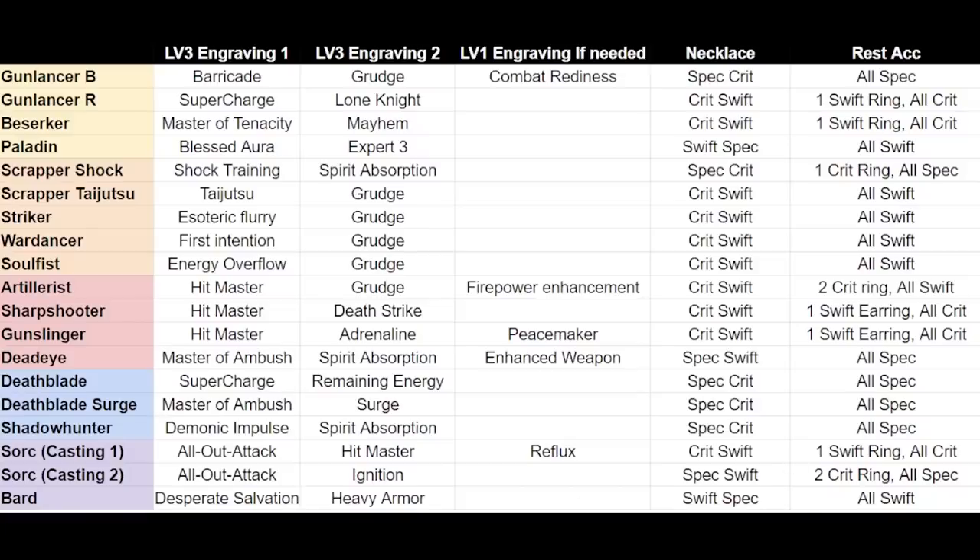I'll give you a personal recommendation of what I would do for all classes. You don't have to copy me, but it is a great starting point. The basic thought process is: if you have a high vitality factor, it's okay to have Grudge as your second engraving for big damage boosts. For classes that have a super efficient level 1 engraving, I recommend a 3-3-1 setup instead of just 3-3. Spirit Absorption is for classes that might have a hard time surviving in the early 3-3 engraving stage.